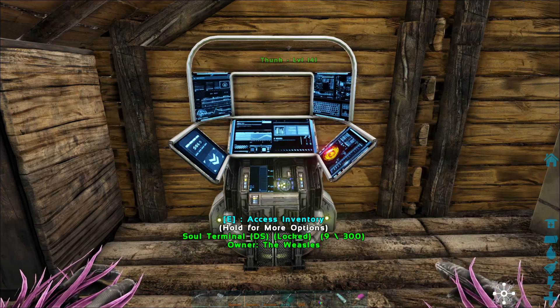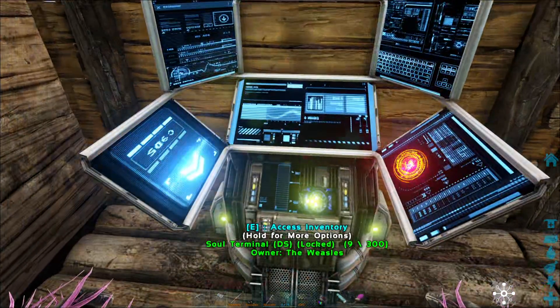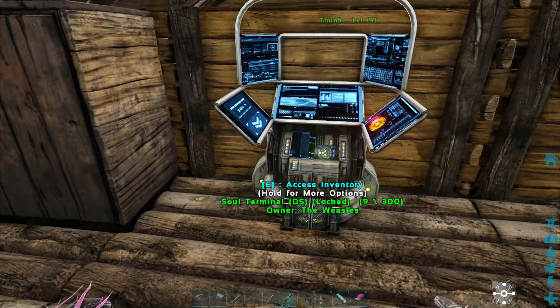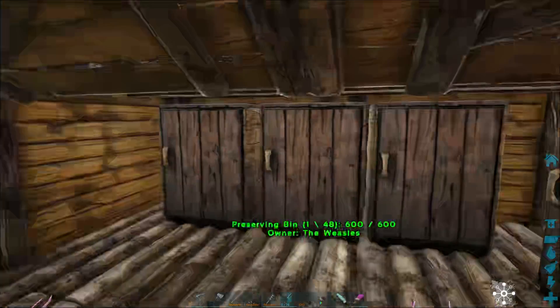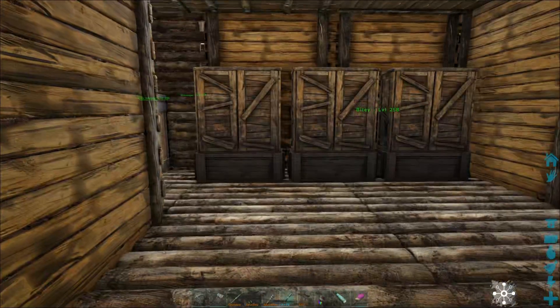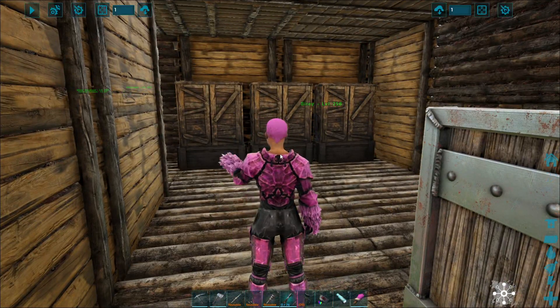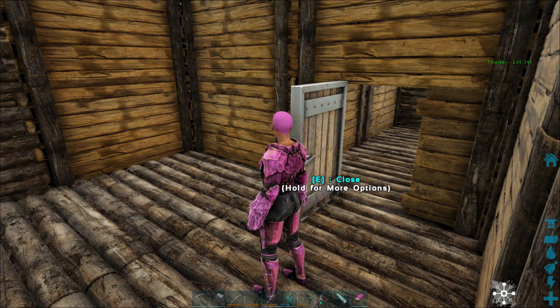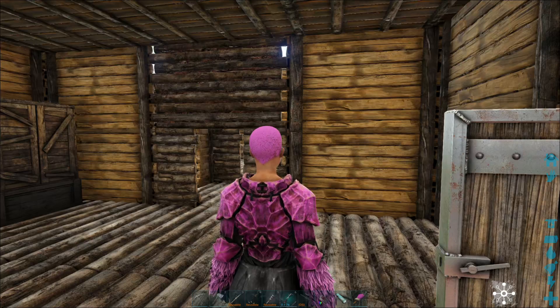This is my dinosaur storage — this is where I store all the important stuff. It is admin-enabled as I own the server, and that keeps my important stuff safe. Shall we make ourselves a chibi? I believe I should have the resources to do that. If not, I'll do a quick setup.